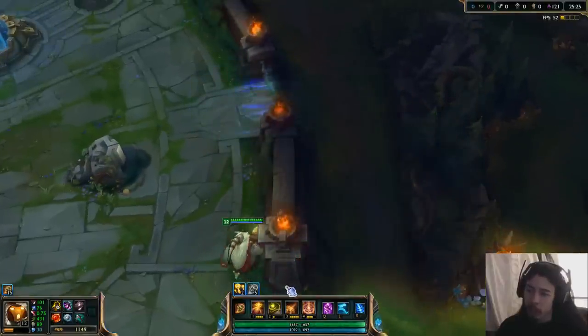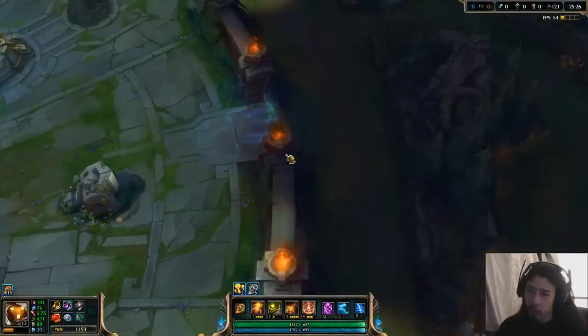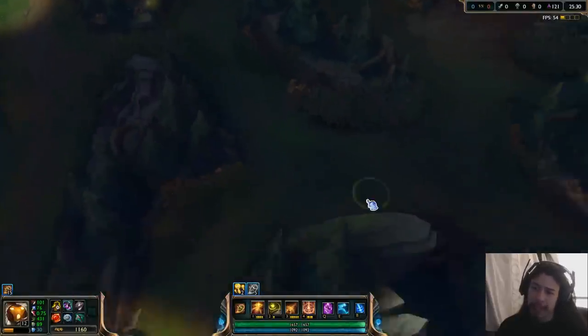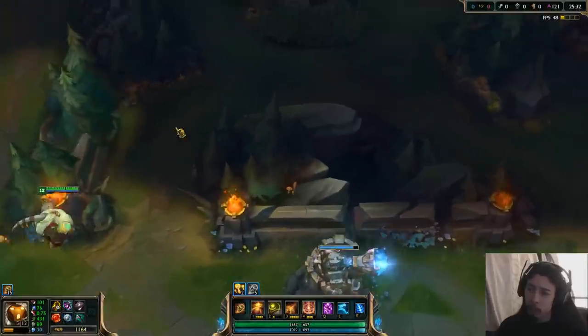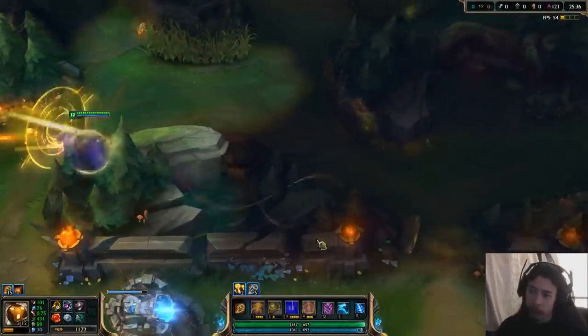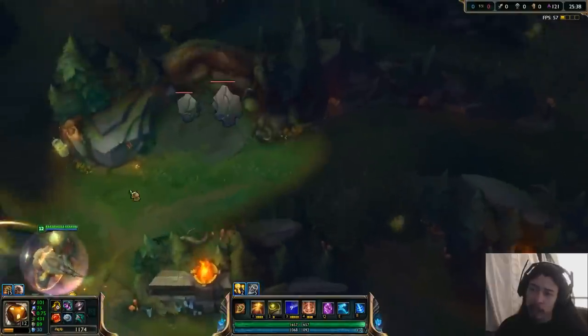This wall will basically stop at — if you're using your own base — that little exit there, so that doesn't count as terrain, if anyone was wondering. Sometimes you'll have a charm like right around here, and then you can quickly do that and go over here like that.